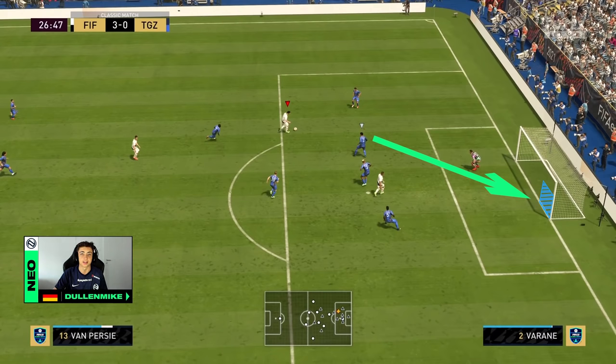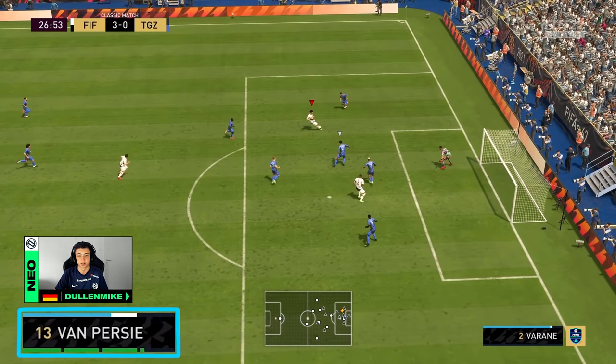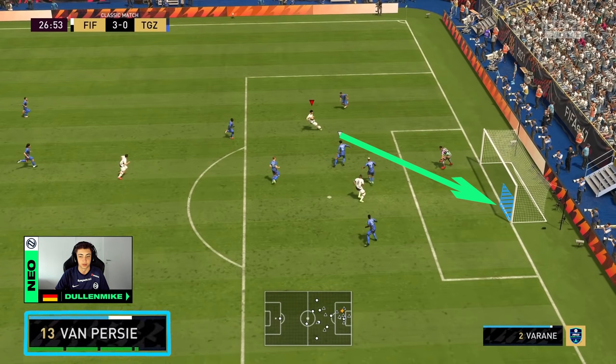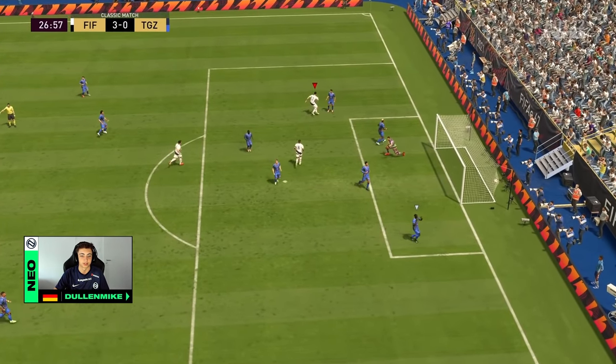With the low driven shot you can put even more power than with a normal shot and it stays low to the ground — the keeper can't save it with his feet because it's too fast. The most important thing is that you power up your shot really well, so in this case I have over 3 bars. Another important aspect is that you aim it right into the corner, and in this case it went in because it was a really fast shot.